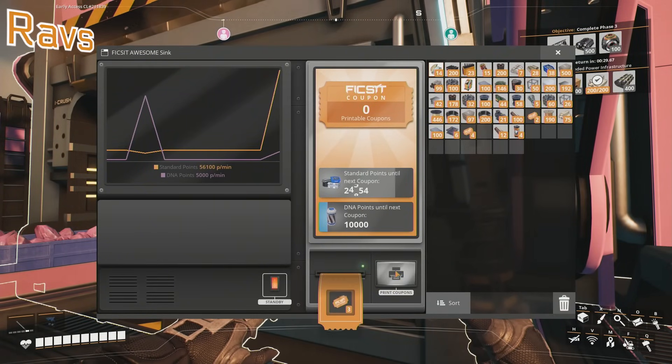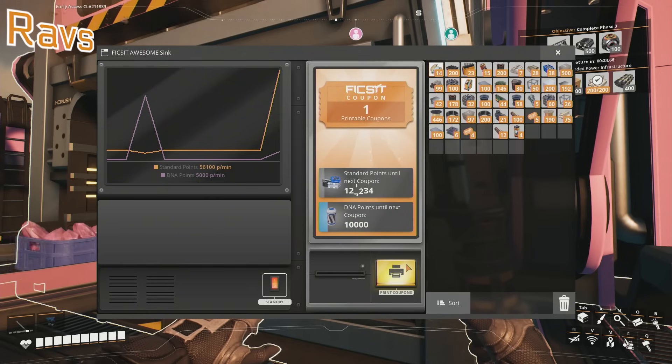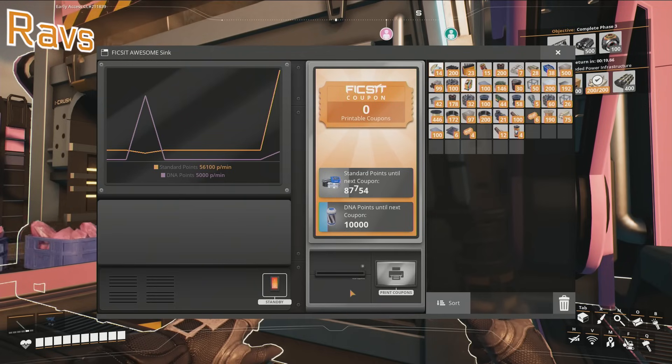I'm dumping all the stuff in. I'm dumping all the integrated circuits in. Wait, you can dump directly in? No, I'm putting it with a Mark III conveyor from a storage. We're printing. So it's like, look at this, it's fucking going ham.